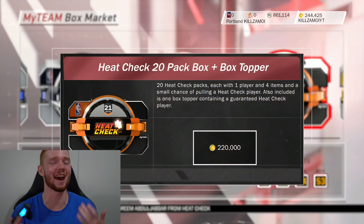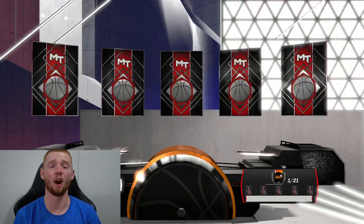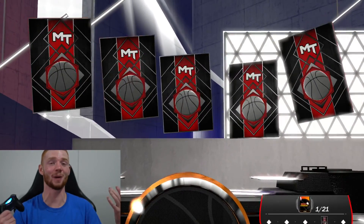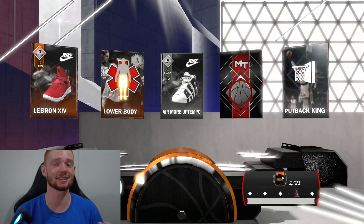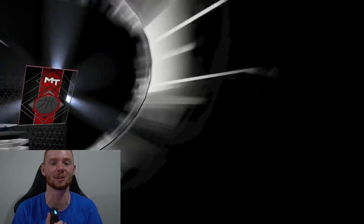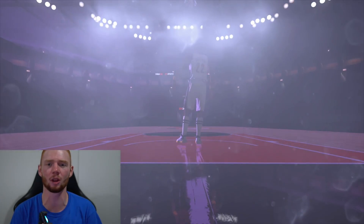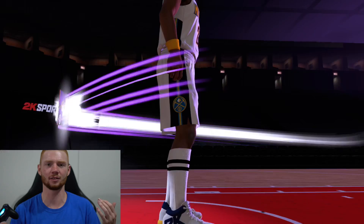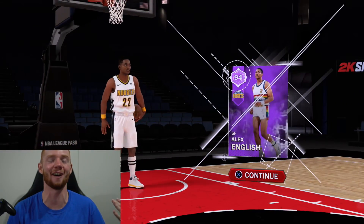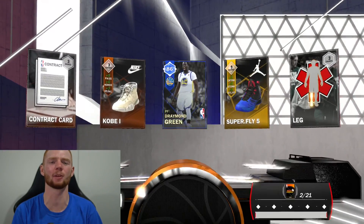I saw it was on sale, so I decided to open a third box. Hopefully this one treats me a little bit better. First pack and we get an amethyst — I'm just hoping this is Chris Stapps and I'm hoping it's not a moments player. Second amethyst of this pack opening, definitely looks like a taller player. And it's Alex English! I did not know who that was, but I got Alex English and I would definitely take that as the first pack of the box. And the next pack we get Draymond.